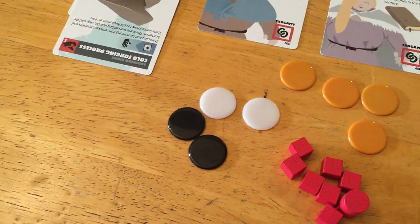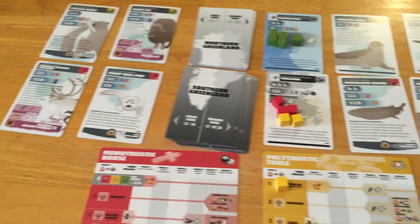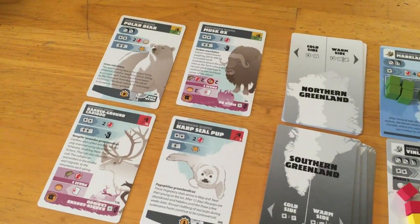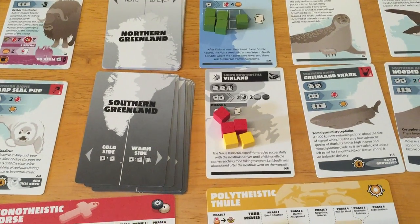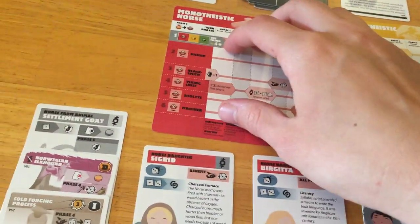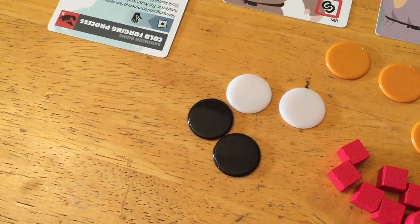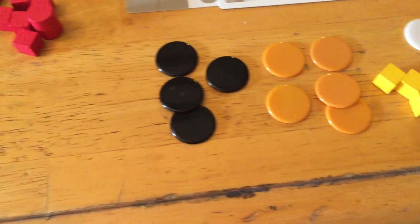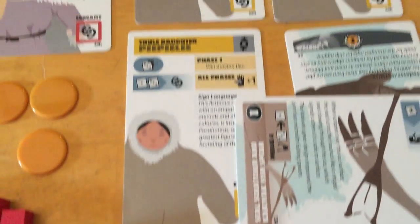That could be something interesting. They do have two ivory and two iron — access to iron. That might be smart for the Norse player, because he can maybe go up here and raid the polar bear. That would be huge, and he has access to iron here. He's got his mariner back. You know what, I think we're going to go monotheistic. The Norse are going to switch over. We can't go back to being polytheistic, but that's okay because we're not really even trying to do the trophy game necessarily.